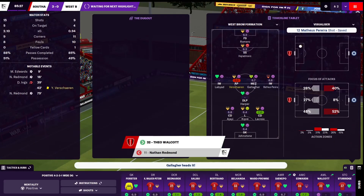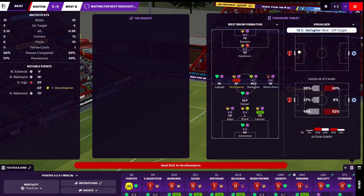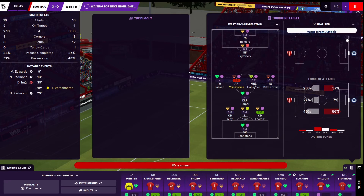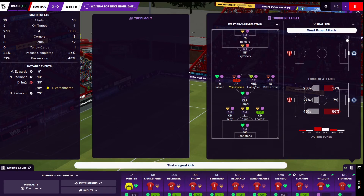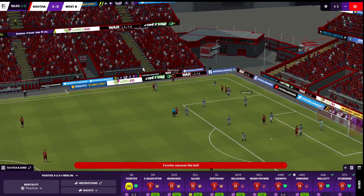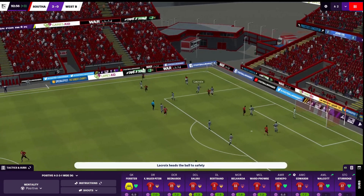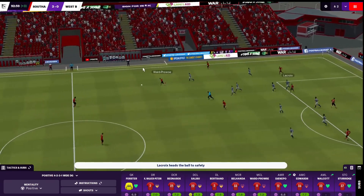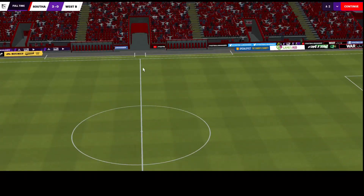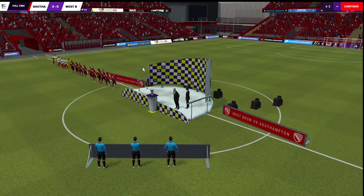Substitution is made, five minutes to go. Are we going to wrap up a nice six points today against West Brom? That's what I was hoping for last week against Burnley — it wasn't to be on that occasion, but four points not to be sniffed at. This is going to be six points. So we're moving up the table, we're still undefeated, and we're possibly about to keep our first clean sheet. There's the final whistle — next game week, Game Week 5, we're going to be playing Chelsea.